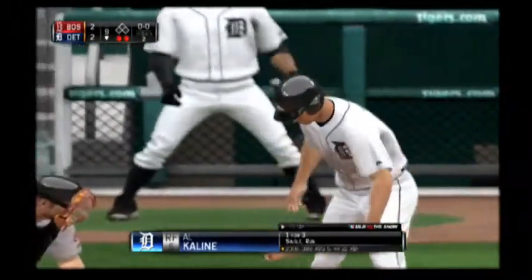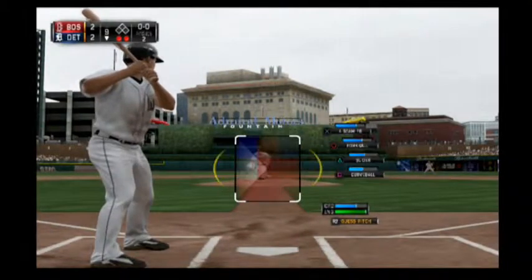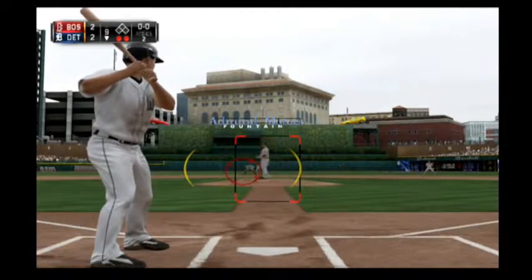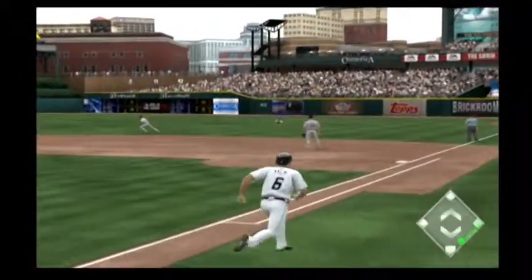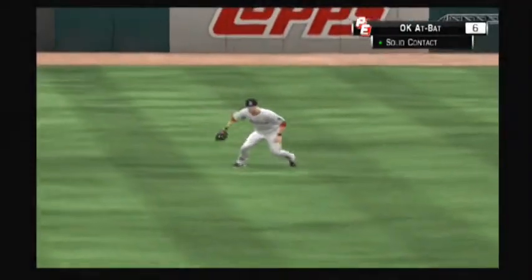Al Kaline will stand in — he popped out in his last time up. Here's the first offering — now a ball slapped hard the opposite way, and the fielder dives to make a spectacular catch.